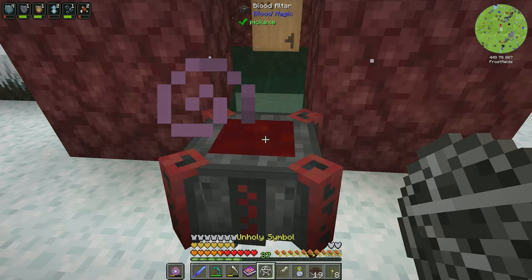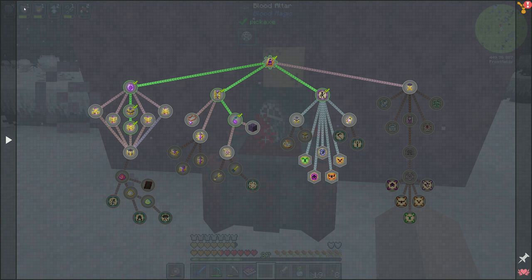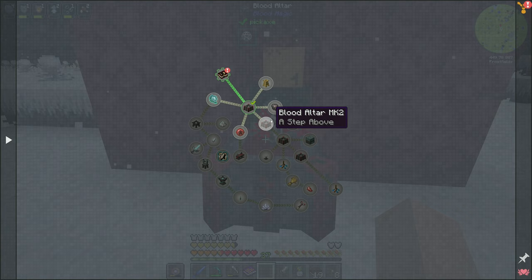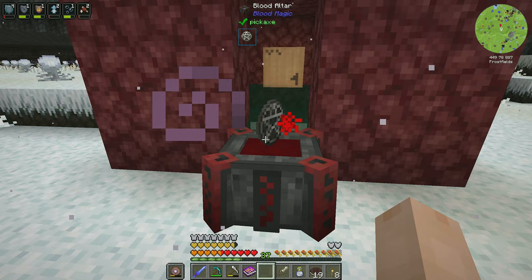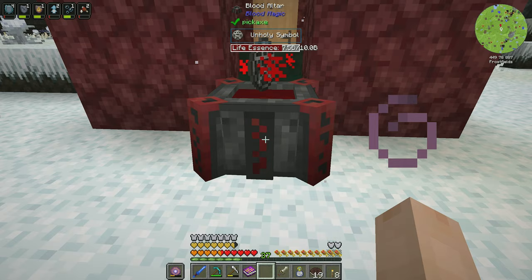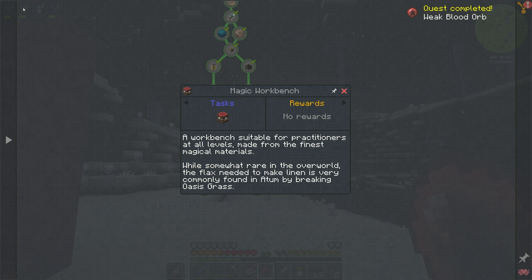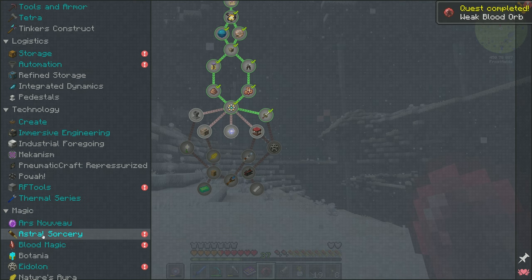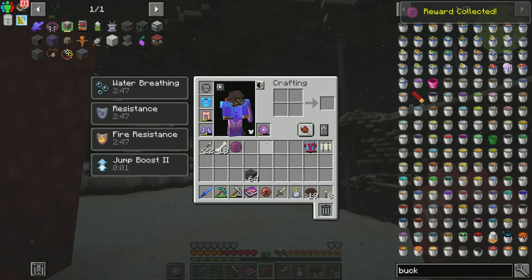The first thing I want to do is throw our unholy sign in there and get ourselves a blood orb. It's going to do its craft — I think that costs around 7,000 life essence. We can tick accelerate it. There we go, we have a weak blood orb. We can bind it to us and we're good to go. Quest completed — weak blood orb. And we get a Charm of Regeneration out of that.